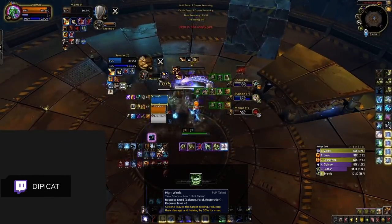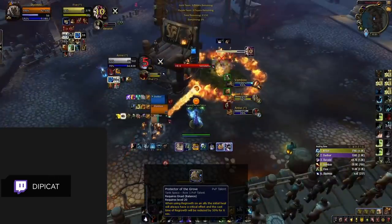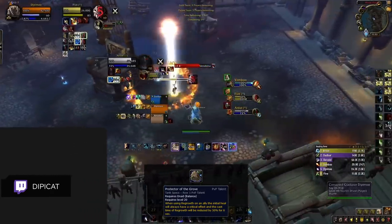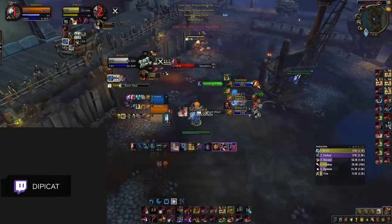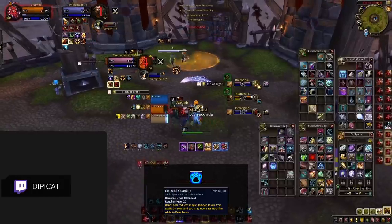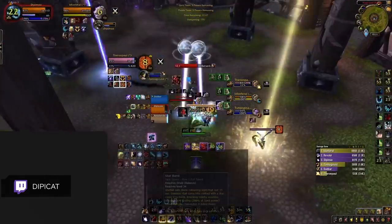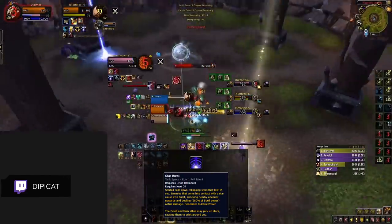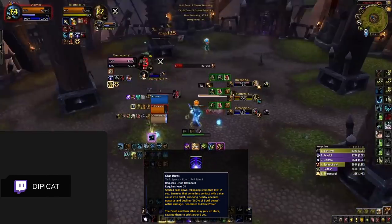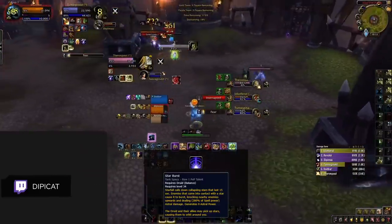Its damage is too good to pass up against double physical DPS teams. High Winds was also reworked in 9.1, now causing a healing reduction on top of its existing effect. This is a good general option if you plan on cycloning a lot, and it has amazing synergy with Alken Adept — it's really good into dot-based setups since dot damage gets reduced by this talent when targets are in Cyclone. Protector of the Grove is still a really good defensive pick in matchups where you won't be the kill target, working really well into setup-based comps like RMP. Celestial Guardian was reworked in 9.1 and is much weaker than its previous version — we don't recommend using it unless you find yourself continuously dying to a specific spell cleave. Starburst was a new addition in 9.1 and needs more experimentation; it requires Starfall which you typically don't use in Arena, making it more of an RBG talent for now.